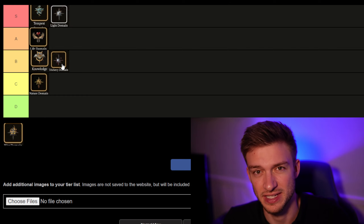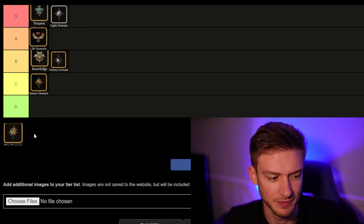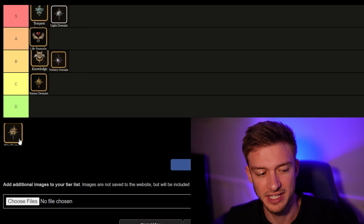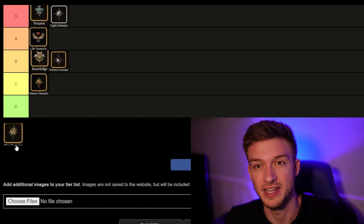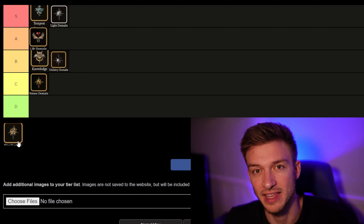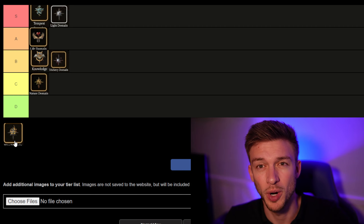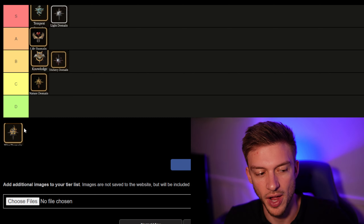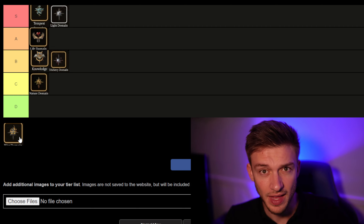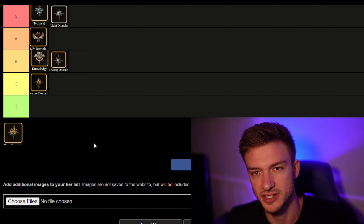The Nature Domain is not the worst class ever. At level 2 you get an interesting ability to charm animals and plants — but think about how many times you fight a plant in this game. It's not common at all, especially in Act 3. Knowledge Domain at least has the ability to give proficiencies in certain stats. The Nature Domain is almost like a worse Druid, and I think the Druid is the most underrated class in this game. I'll put Nature Domain in the C-tier.